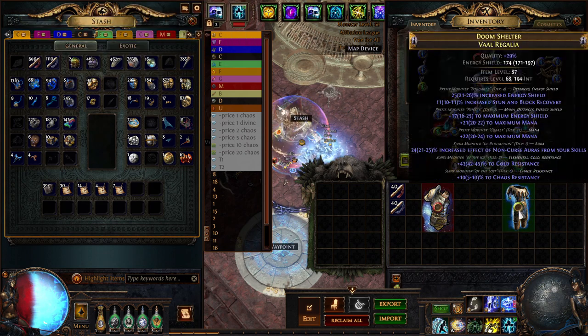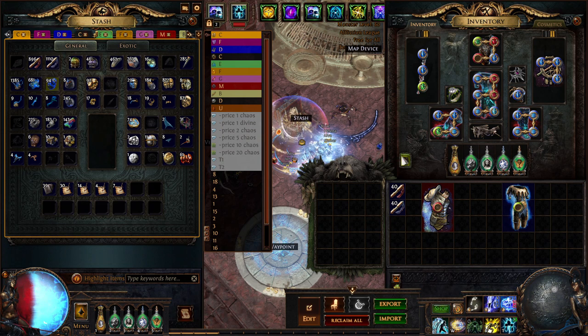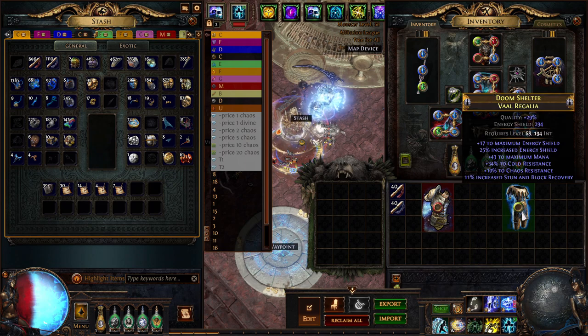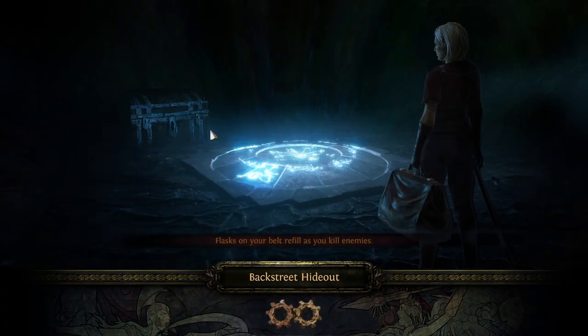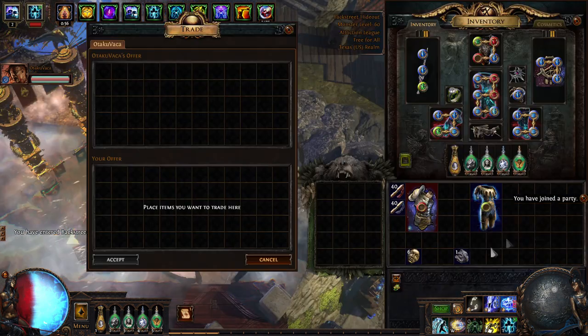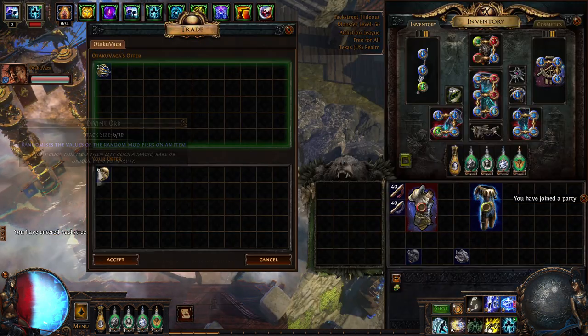What I'm doing now is what I find to be the best way. You can chaos spam, you can use silver — I believe it's called Sacred Life Force — at the harvest bench to force on a second influence mod, but what I was doing was just trying to exalt and annul off until we got a double influence.